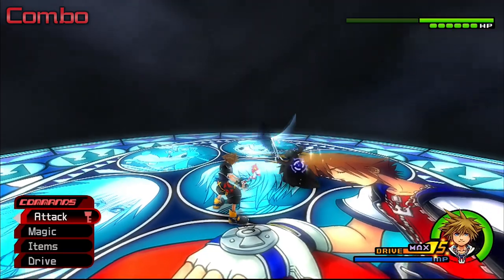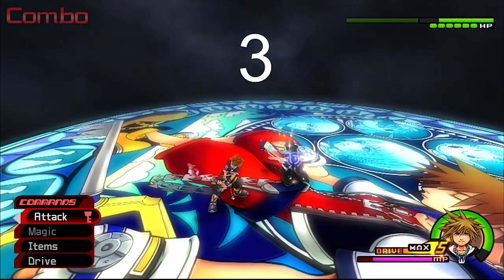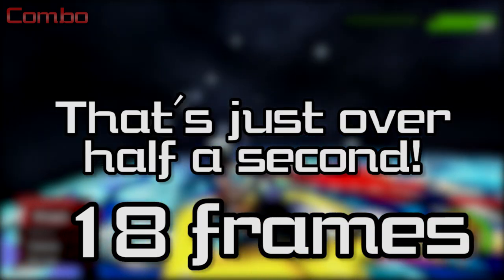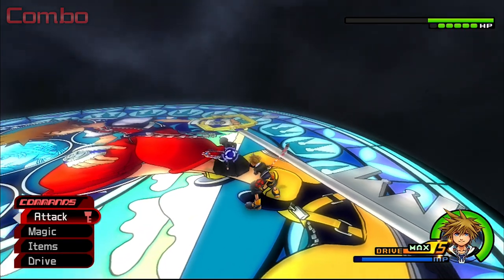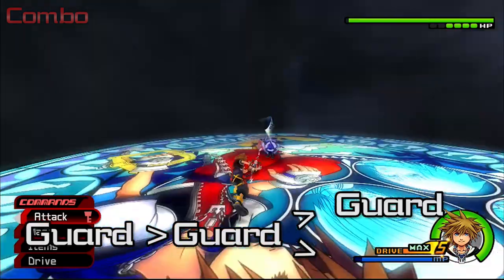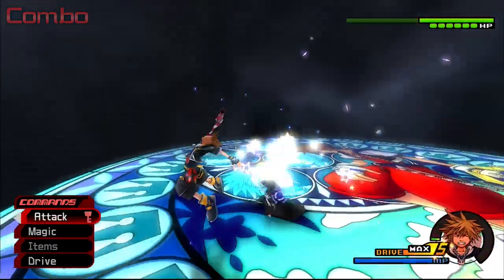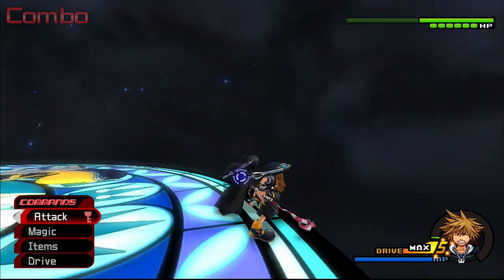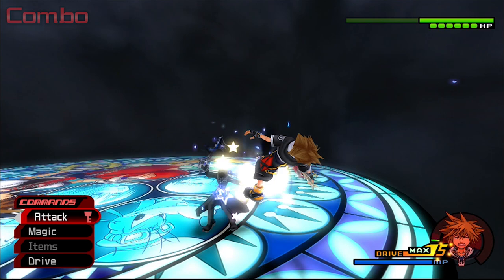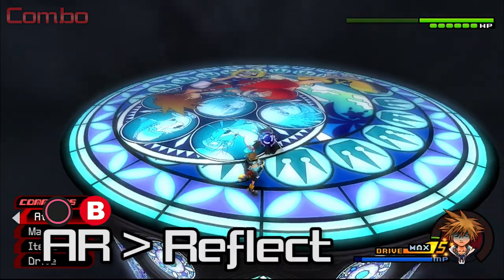Combo: this is one of the two moves he'll use up close to you, the other being Vicinity Slash. When I said Roxas is fast, this is what I meant. It's very difficult to react to, so you generally want to predict it. The best way to deal with this move is guard it twice, then wait a bit for him to reel back for either a third guard or a Reflect. If you have Once More, you probably won't die from getting hit by this. After the first two swings you'll get launched up into the air — mash Aerial Recovery and as soon as you see that you used it, mash into Reflect for a free opening.